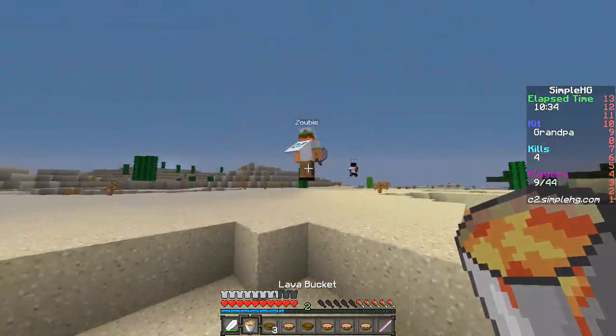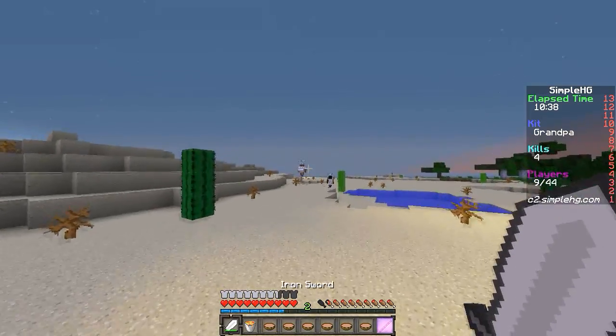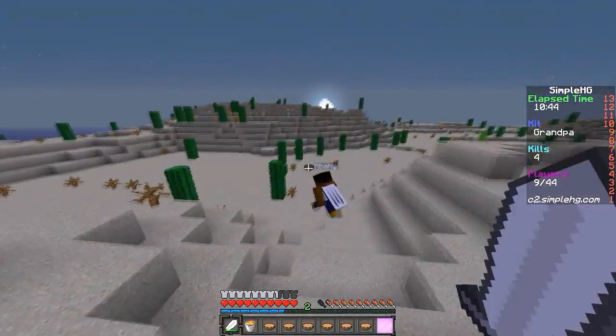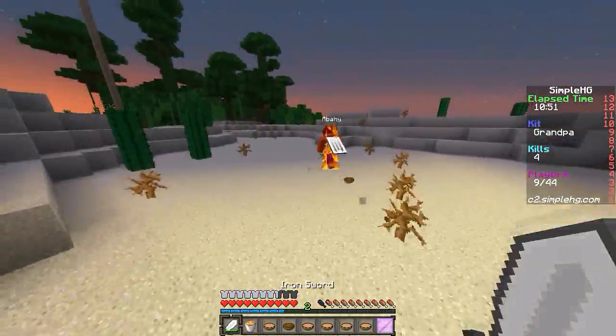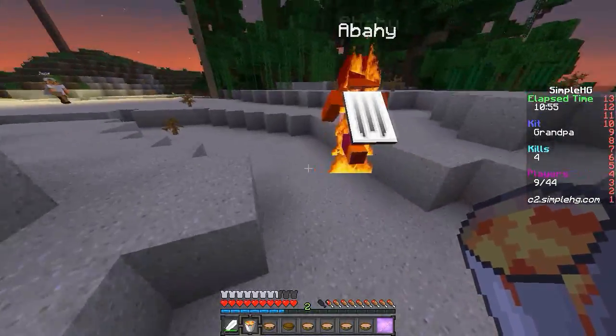He brought him down to force him to team against me — good strategy, I gotta admit. But it looks like this guy doesn't even want to team with him — he's not gonna team with Abahi! We're gonna get him in the lava pool, folks. Pick that back up, maybe get him in it again after he tries to refill. If he tries to refill, he's a dummy!